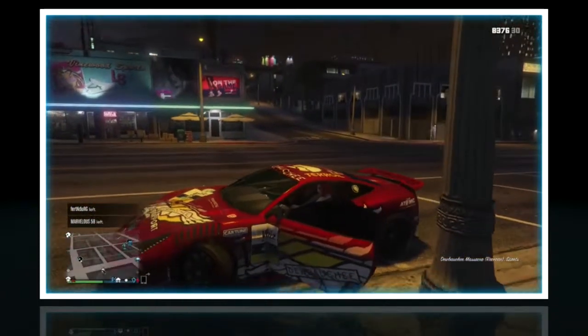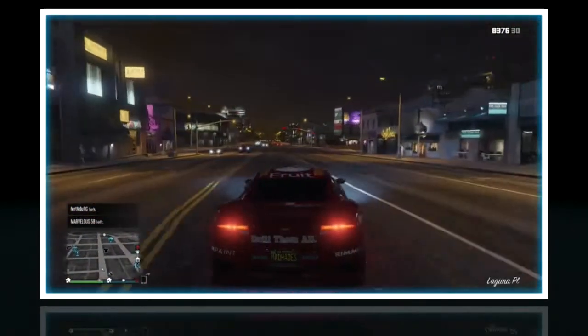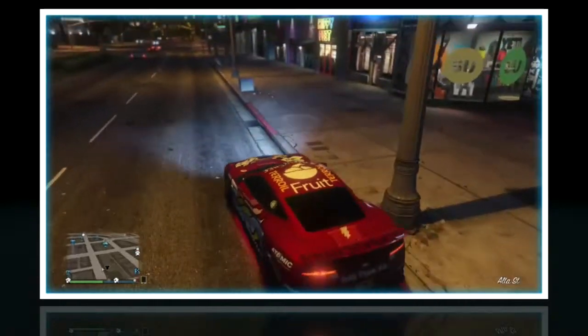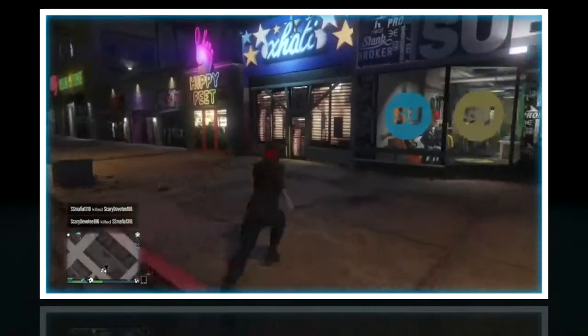This outfit is one of the more simpler ones, because all you really need is the black combat hat top, and the black combat pants, and the black combat gloves, and then you're basically done. So I'm just going to put those on real quick.